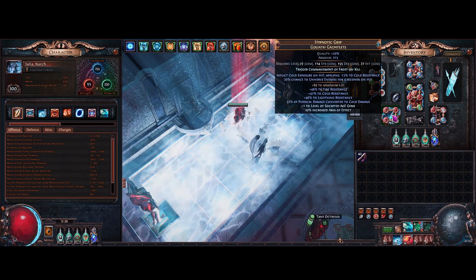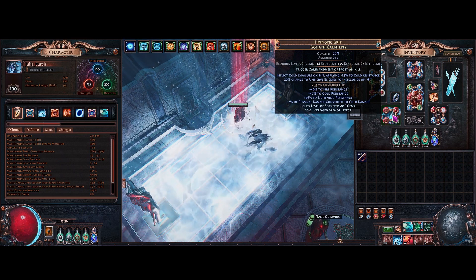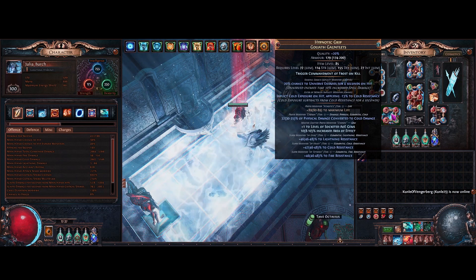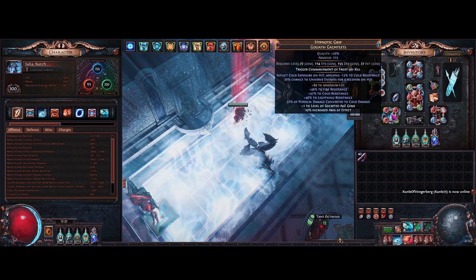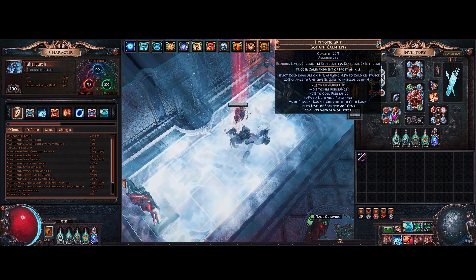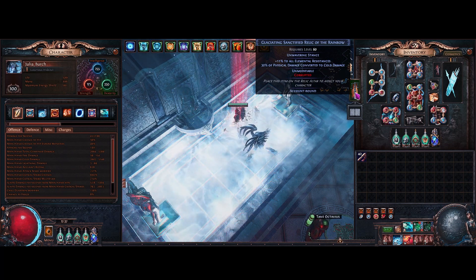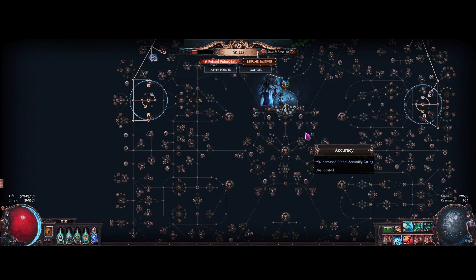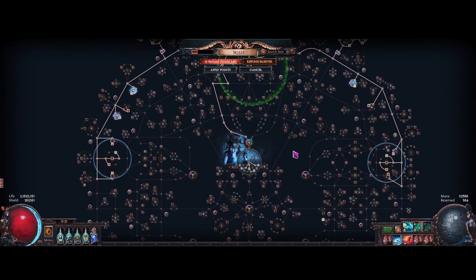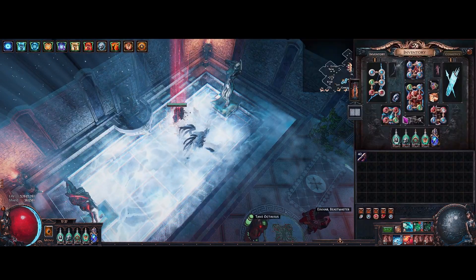The gloves are pretty basic — they don't have extra damage against chilled enemies but they have triple tier-one resistances and physical damage converted to cold. For the implicit, I'm not using the conversion implicit because I have a relic that converts 30% of my physical damage to cold. I anointed Unwavering Stance on this because I really don't like being stunned — every time I build an Occultist or similar build on this part of the tree I'm always getting stunned, so I picked up Unwavering Stance and we cannot be stunned.